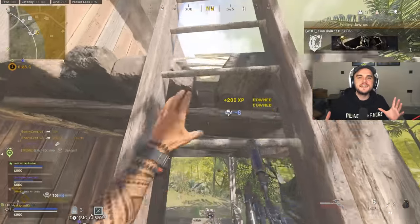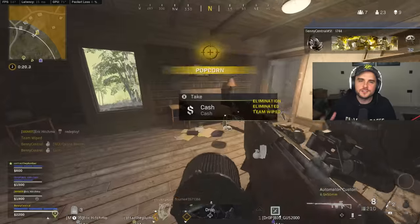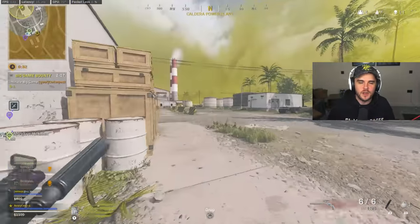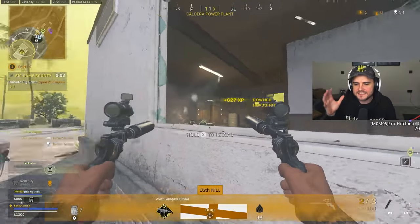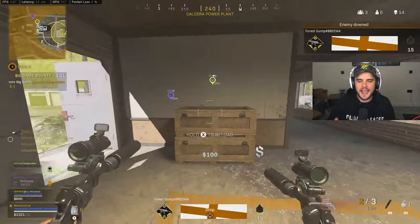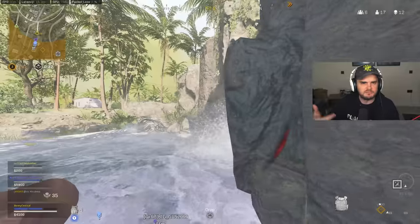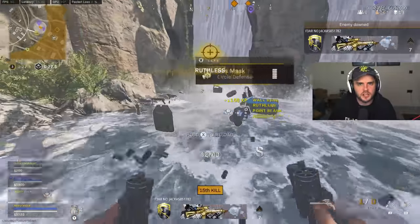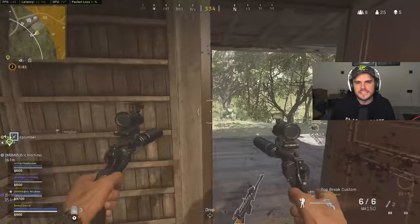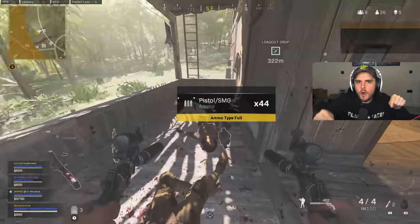Our second most overpowered broken gun in Warzone Pacific right now are the Top Break akimbo pistols — basically Snake Shots Reborn. These things are so broken for a couple of reasons. First, they kill incredibly quickly. These are going to beat SMGs, shotguns, whatever someone else has at close range — I will bet on these to come out on top.